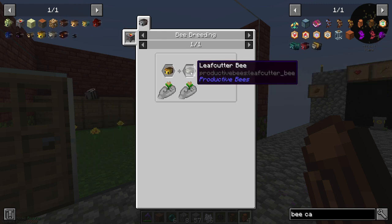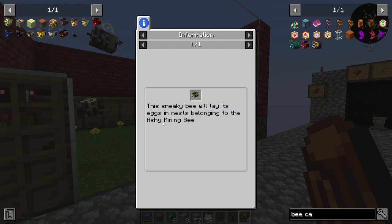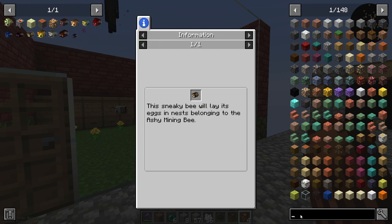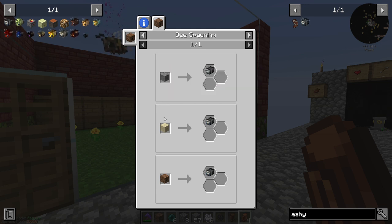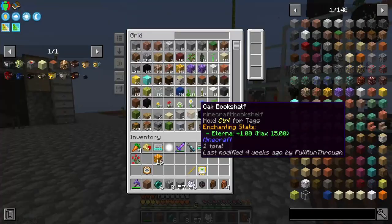The coal bee needs a leafcutter and a blazing. To get a blazing I need a magmatic and a nomad. The nomad comes from the nest of the ashy mining bee. To get an ashy mining bee, it comes from bees spawning in a gravel nest, sand nest, or dirt nest. I have a dirt nest in my system.